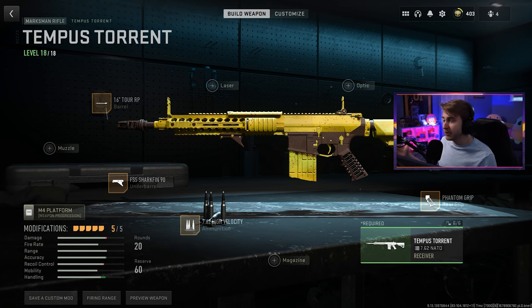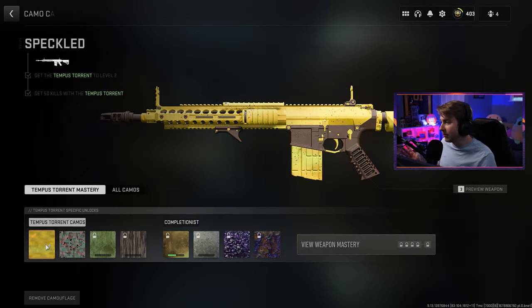So with this update, we got one new weapon, the Tempest Torrent Marksman Rifle, and every time a new weapon is added, we get four new camos added with that. These are actually pretty nice, at least some of them. Our very first camo here is the Speckled. This is like one of the best camos we can get for just the base 50 kills — the very first camo for a weapon. I like it a lot. It looks like a banana, basically. It's a pretty unique camo and it's really nice.